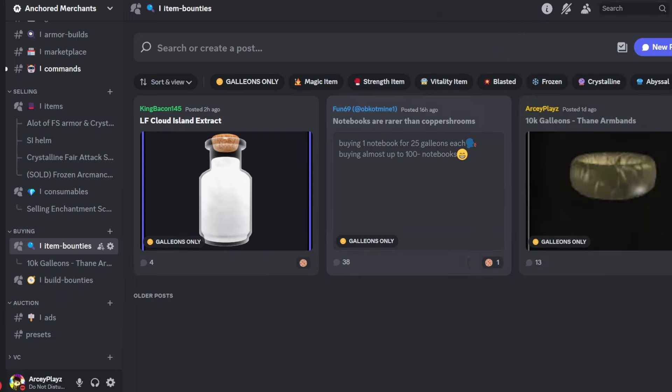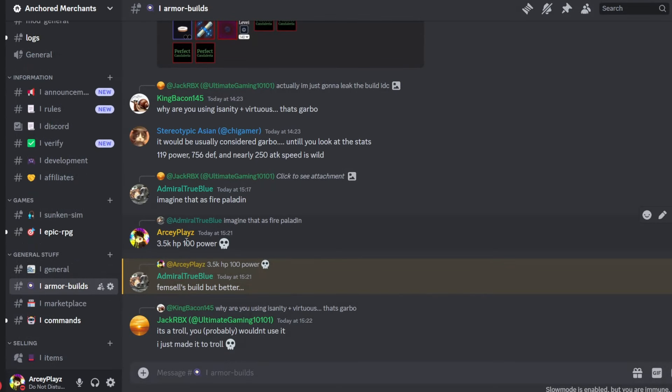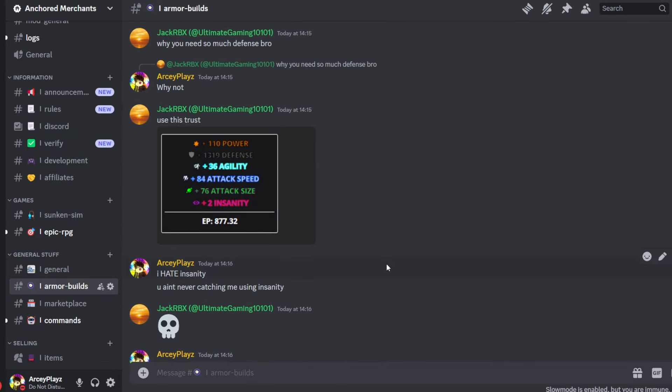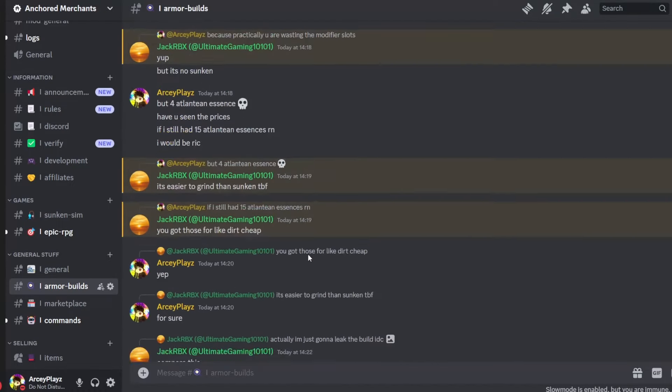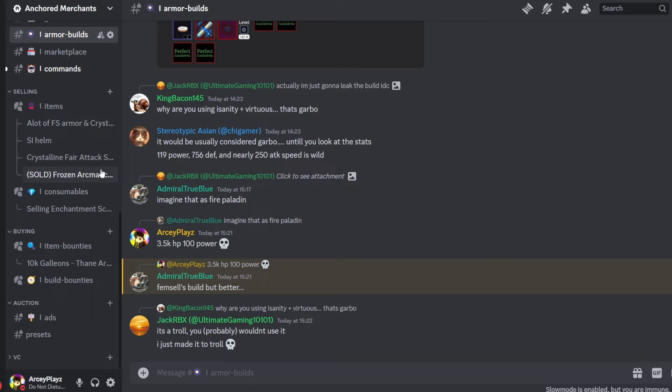There are also build bounties — nothing there right now, but they work similarly to item bounties. You post an entire build and people can sell you parts of that build piece by piece so you can slowly fill it out completely. Another reason I made this is so people can discuss builds — maybe learn a lot about armor builds in general. I want this to be a nice community server where we can discuss anything Arcane Odyssey related and make trading much easier.